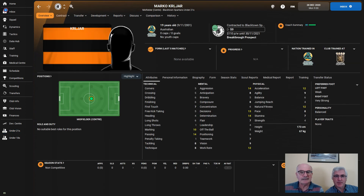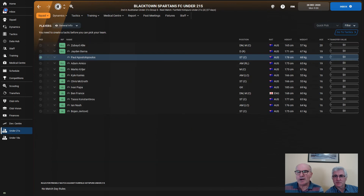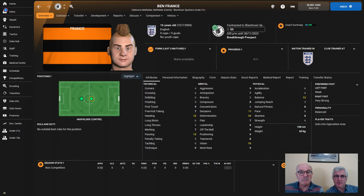Marco Krilljar is another central midfielder with good stats, a little aggressive, but showing some promise. Ben France is a young midfielder — his attributes aren't overwhelming but he does offer another option as a defensive midfielder, so he may get some first-team starts. Those five under-21s will certainly get opportunities. We won't go into the under-18s as none of them are realistically going to feature in the first team this season.